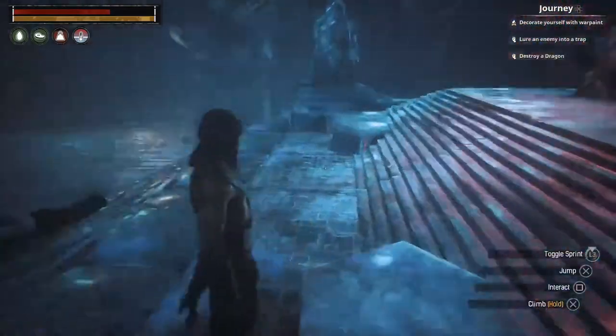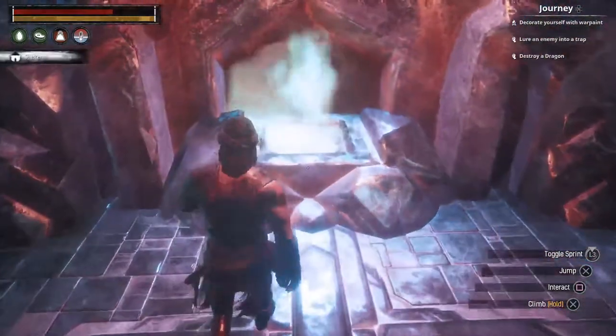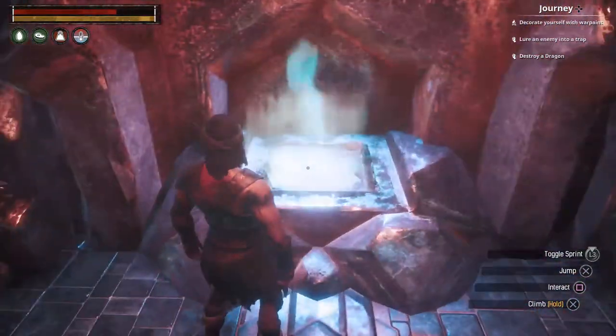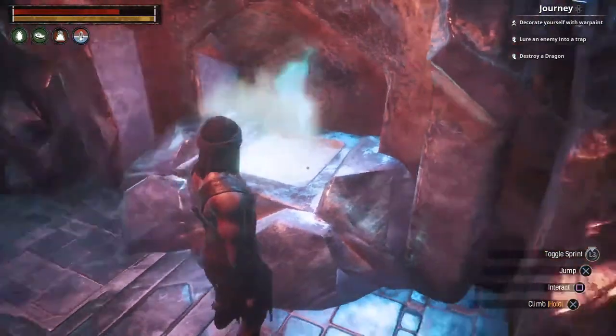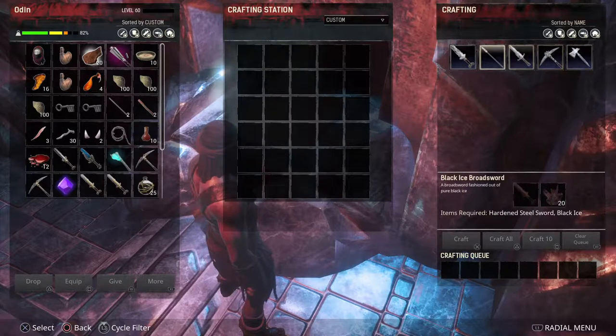We're gonna let them handle that while I come up here and show you this. This is the black ice smithy. Everything else they call blacksmith, but this they call smithy. You're gonna come in here and it has the engrams for what you can craft as well as what they cost.